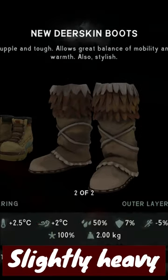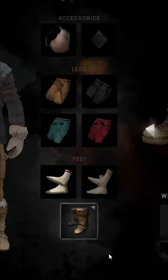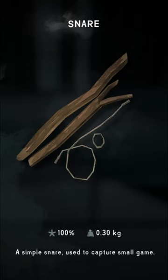But they are quite easy to craft and you can make them early in game, so they are a great item to have. Deerskin pants are a pretty great item.